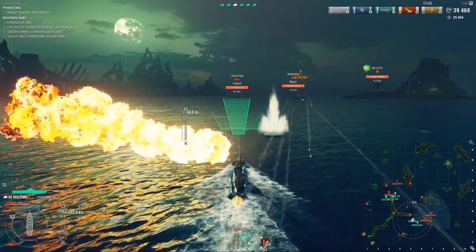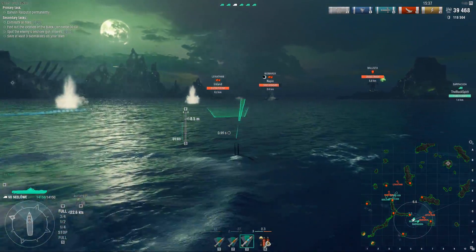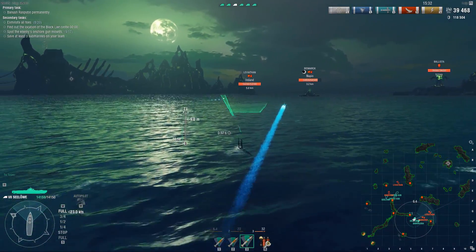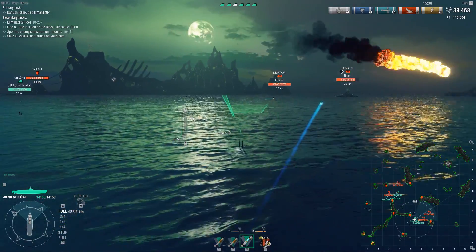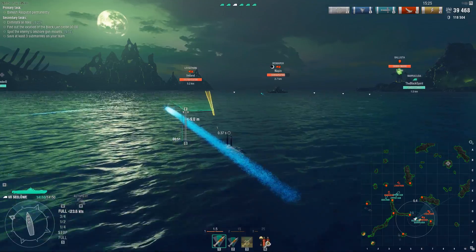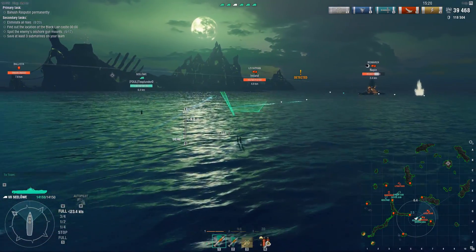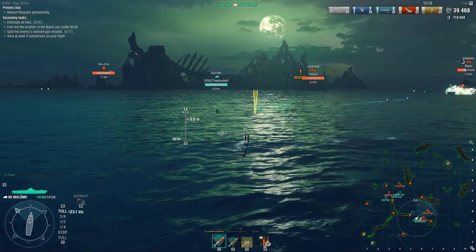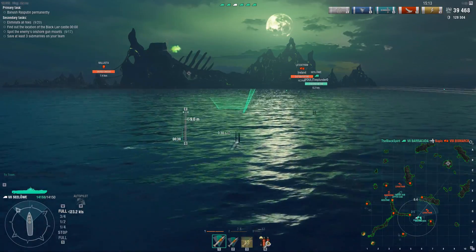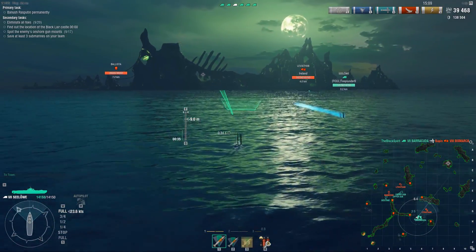This was actually surprisingly difficult with the submarines we had available. The fundamental issue is that you need to scout the tower and you have a very tight timer on hard mode where you have to scout it very, very quickly, and you also have to scout all those catapults. There are catapults hidden in the very far top right corner of the map, so you have to basically send ships up there to scout them. Neither the Sea Lobe nor the Barracuda was really fast enough to scout all the things that needed to be scouted.